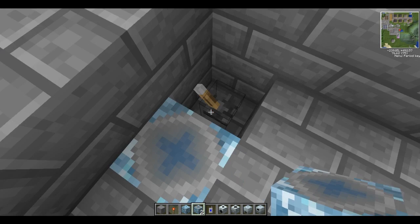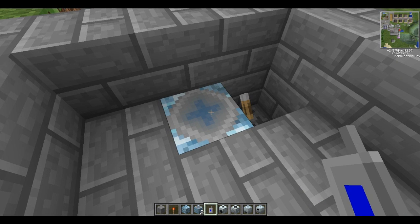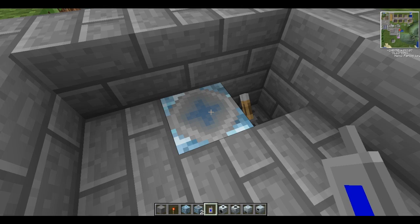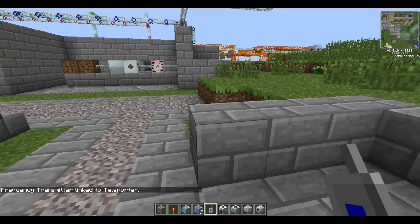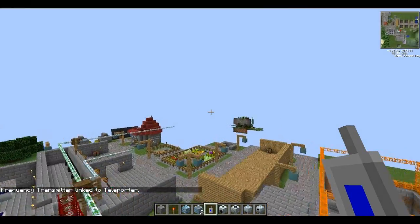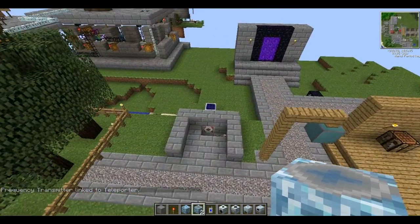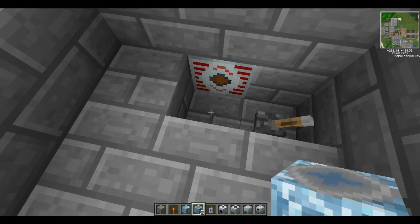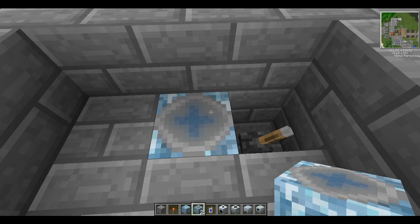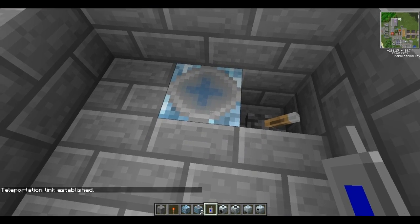You can flick the switch or press a button to teleport. Get your Frequency Transmitter out and right-click it on the teleporter — it will say 'Frequency Transmitter linked to teleporter.' Then fly to your entrance teleporter, which also has an MFSU with power. Right-click the transmitter again and it will say 'Link Established.' Now if you activate the lever, you'll teleport across.